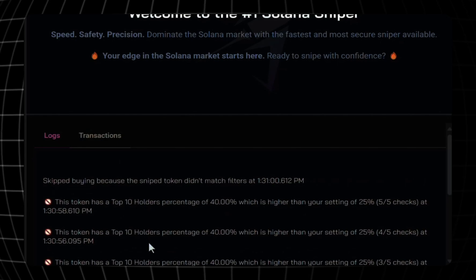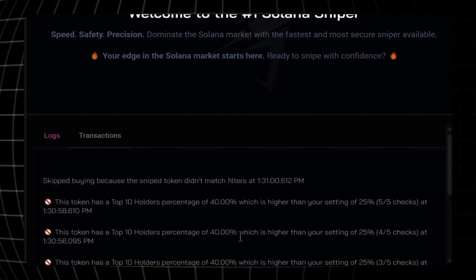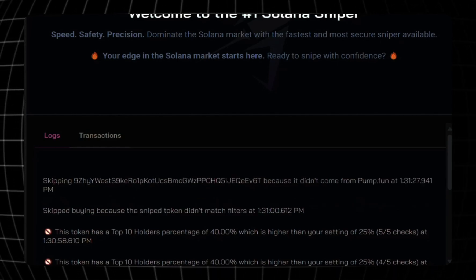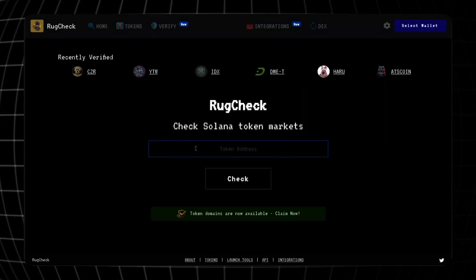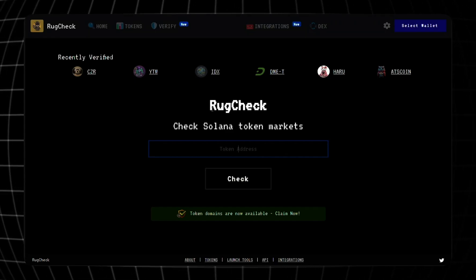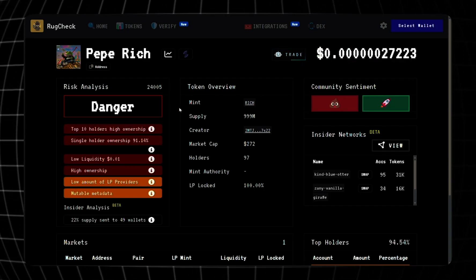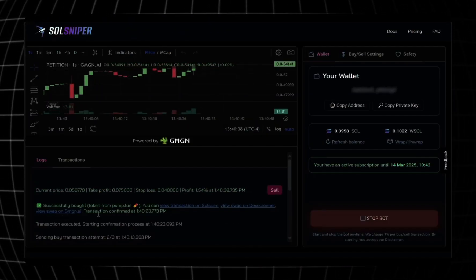We have some action — messages are popping up. What it's basically doing is skipping a lot of garbage. Remember, it's avoiding rug pulls — a bot that's working for us while I do nothing. It's all automated. I copied one of those skipped token addresses, went to rugcheck.xyz, pasted that address in, and it says Danger. That's a good thing — Soul Sniper is correctly flagging these scams.